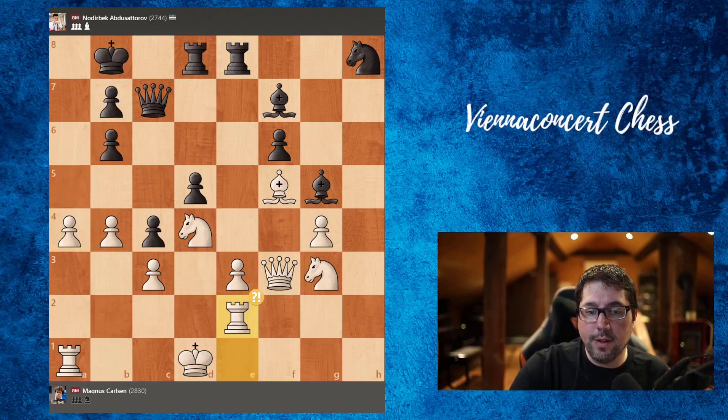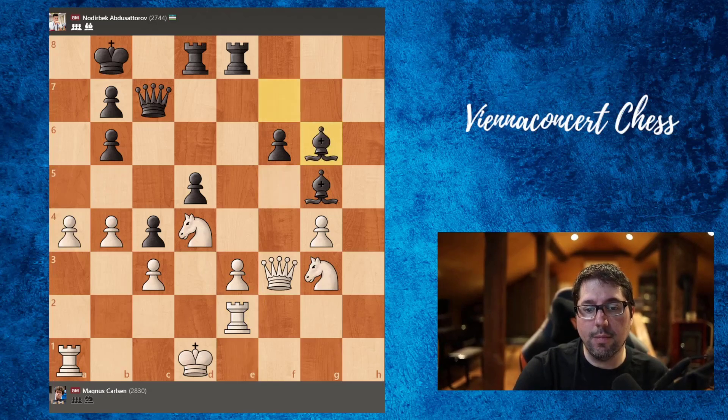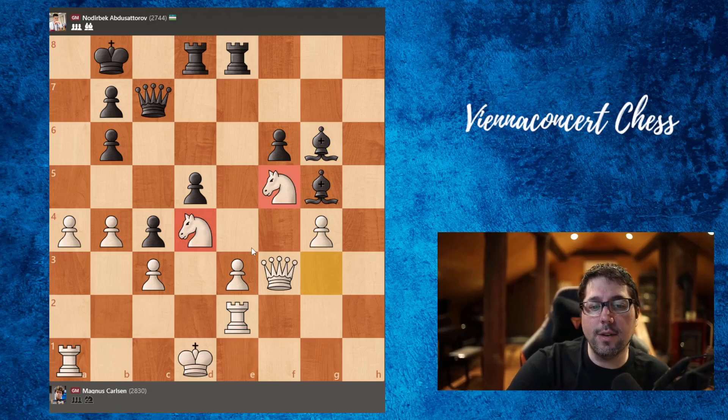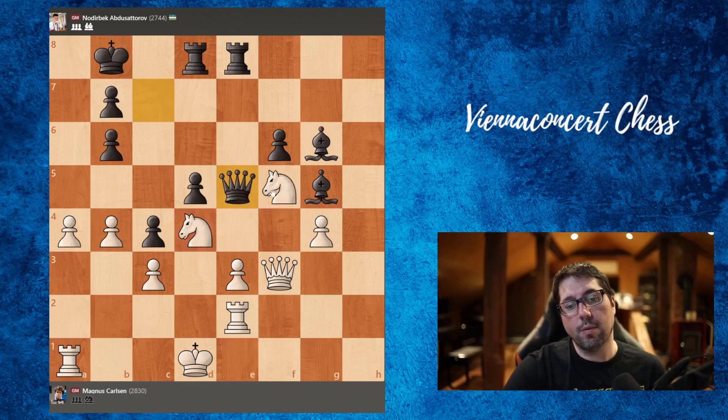So rook to e2, knight goes to g6, now bishop takes, bishop takes, another knight exchange. As you can see in this position, white has beautiful knights in the center and the bishop pair is very bad for black — which is very unusual, that the bishop pair is worse than two knights. Actually here bishop takes would be the best, knight takes.